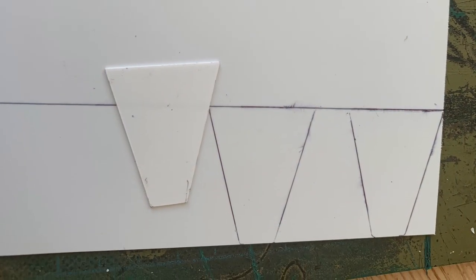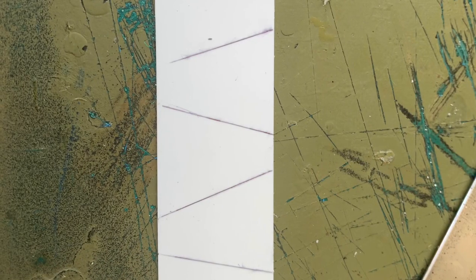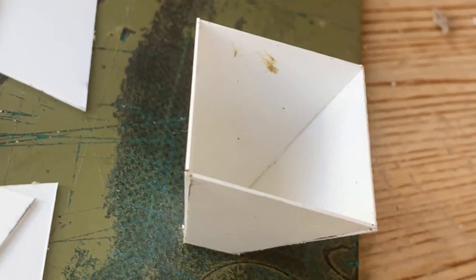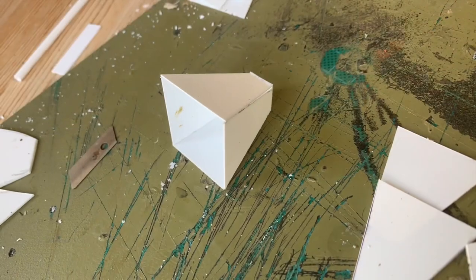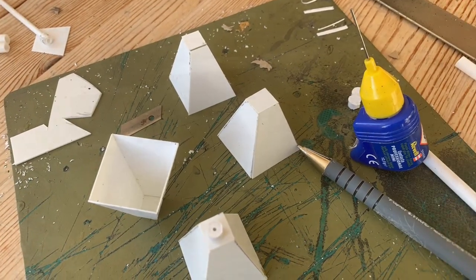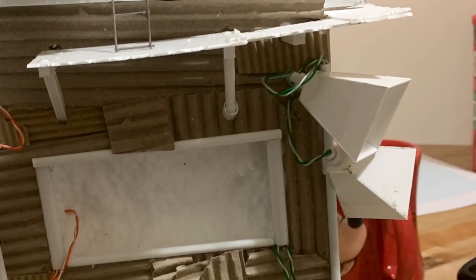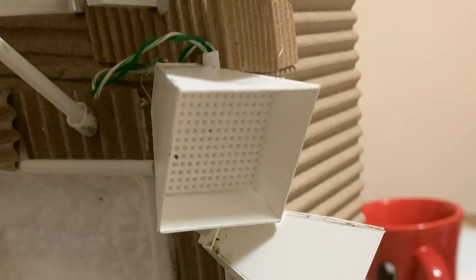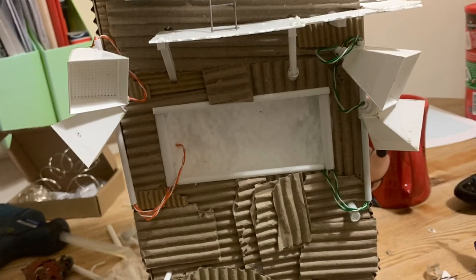Then it was time to make some speakers so Mel can make himself heard over all the racket. These are also constructed using plastic card and a bit of granny grating for the speaker grills. A bit of plastic rod was used for connecting the wires to the back of the speakers, and the wires were stripped out of an old SCART lead. Testing, testing — perfect. The gits should hear Mel loud and clear now.